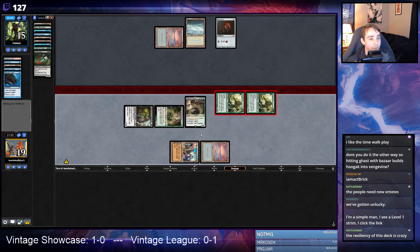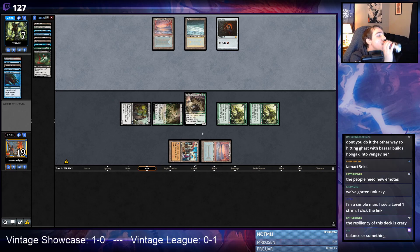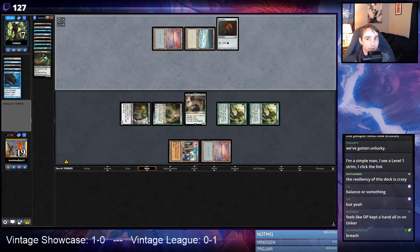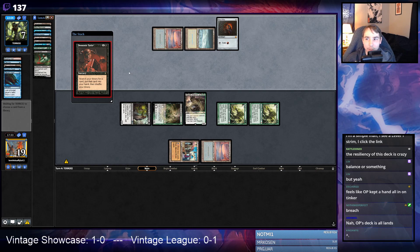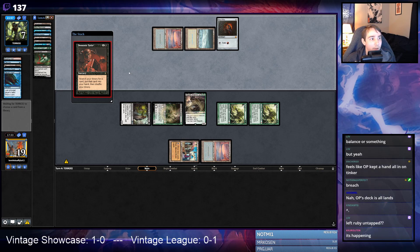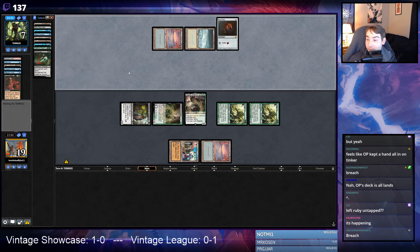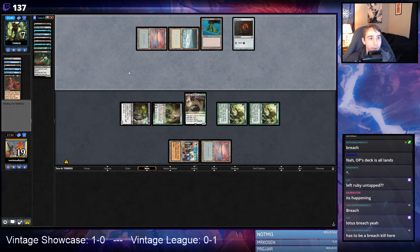They have to win on the next turn or they lose. They could totally do it — if they don't have counterspells it means they have action. If they had Force of Negation they would have hit our Time Walk. If they Tinker we could still lose. They could be on all lands — not a lot of Balance in main decks, but Balance is a possibility. They'd lose their seven-card hand with Balance though, so I'm not too worried. Leaving Ruby untapped is interesting — doesn't seem correct. We could get Breached here — Demonic for Lotus, Breach, Brain Freeze — yeah, that would kill us.